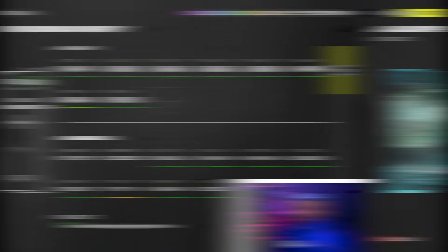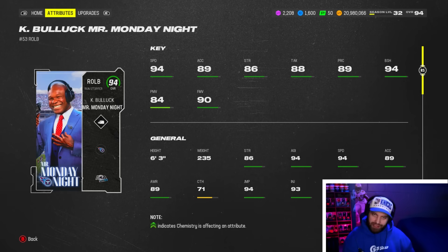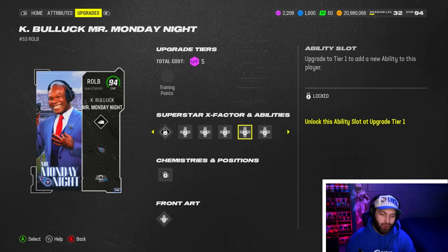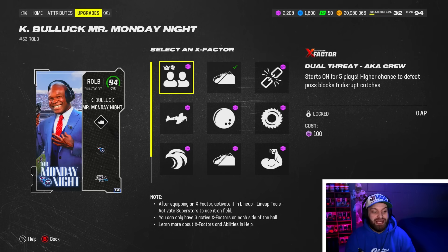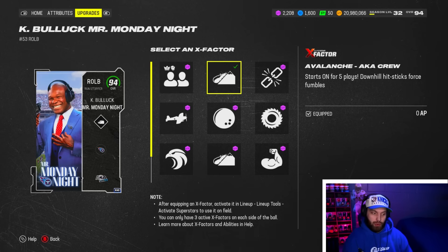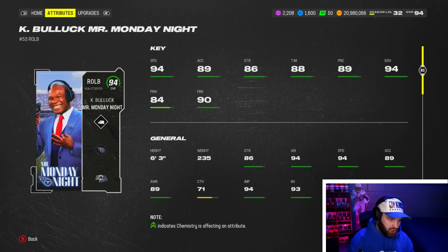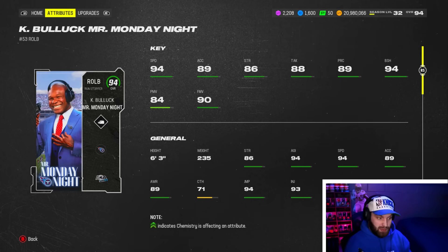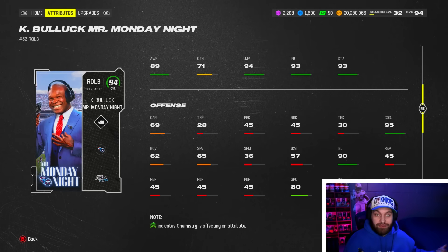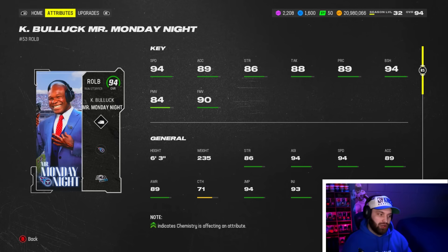At number 6 we have Keith Bullock, aka Mr. Monday Night. He's becoming one of the more popular cards in the game, but not for being a user. The reason I don't have him higher is the same as Peppers — instead of being an up-top guy, he's more of a rusher with a built-in X-factor called Dual Threat, which is really solid. But he still makes the user list because he gets Avalanche and zero AP Lurk Artist. He has 94 speed, 94 block shed, 90 finesse move, and 95 change direction. You can user him or put him on the D-line when his X-factor goes away. He's a great hybrid card.